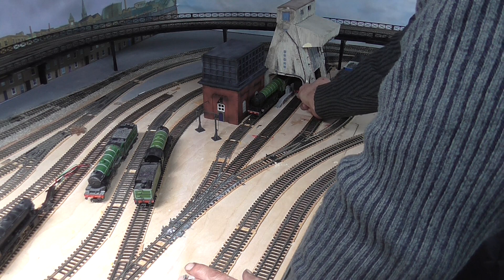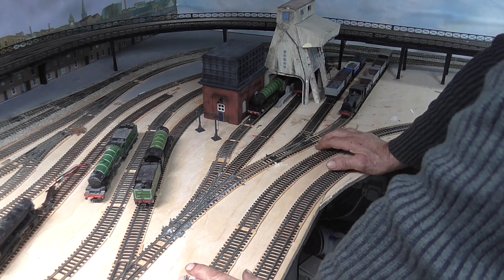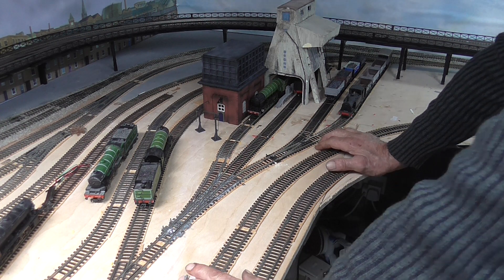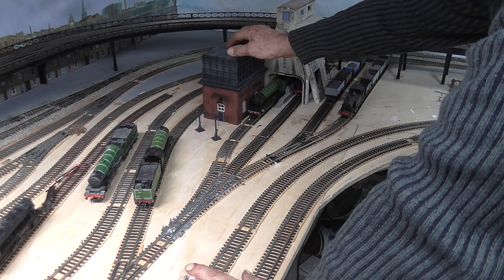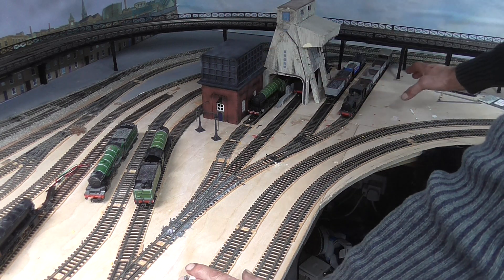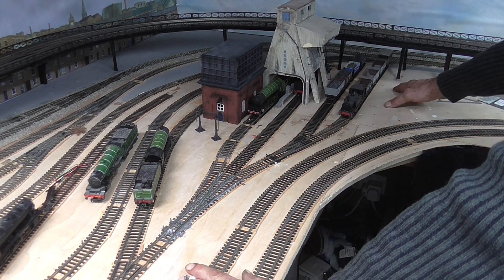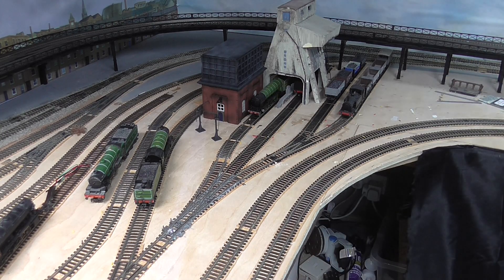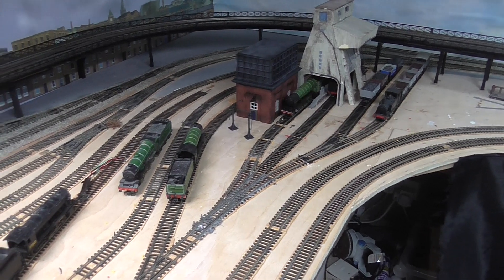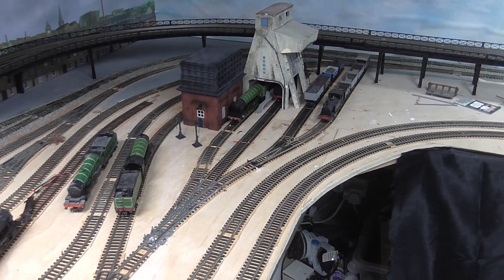You can also see that this coaling tower is falling to pieces. And the other thing I don't like about this area is this water tower just seems so cramped. I can't move it at the moment because it's what the lights are wired in, but I'm thinking of moving it here. If anybody's got any ideas, let me know. Does that seem sensible to you, what I'm thinking?